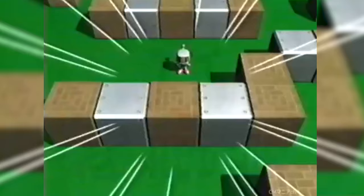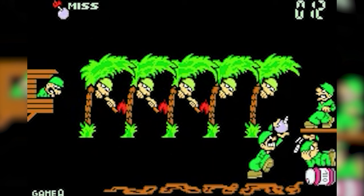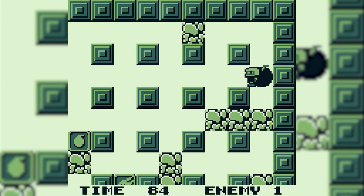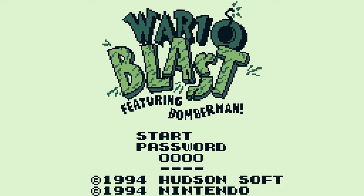Nope. In what was an incredibly weird partnership, especially considering that this was the mid-90s, Hudson Soft and Nintendo collaborated on a Mario crossover. But Mario bombing Bomberman? There was the Game & Watch title Mario's Bombs Away, but Mario attacking this little robot seems a little out of character. So what kind of collaboration did they have in store? Well, a reskin of the original Bomberman GB, but replacing our titular Bomberperson with Wario. Honestly, Wario Blast just kind of makes sense.